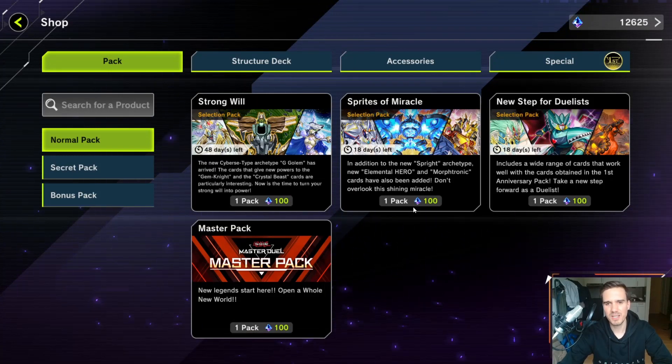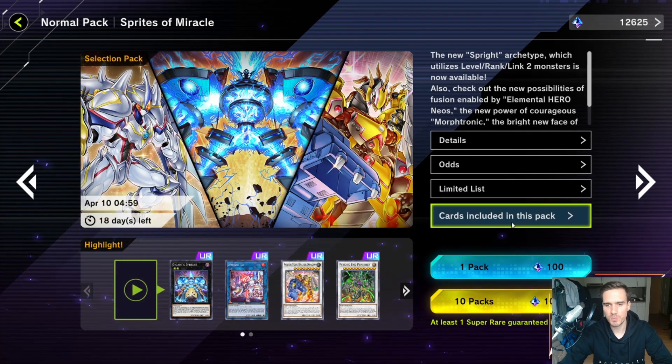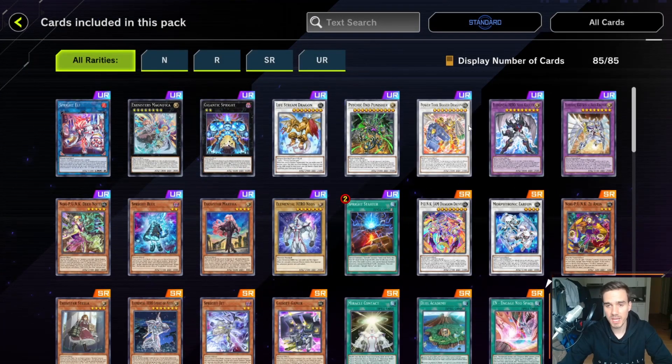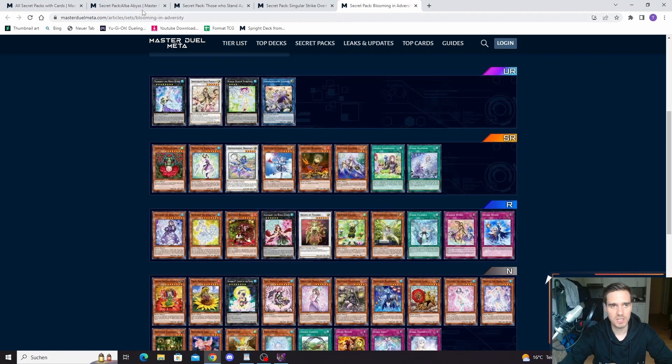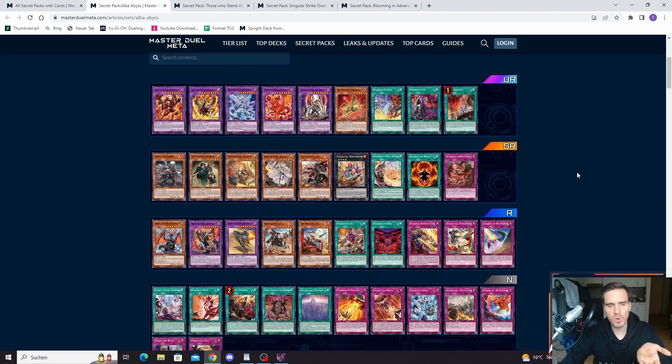By this pretty simple calculation — in most cases it makes more sense to go for the secret pack than the selection pack. But this is a question you basically don't have to ask yourself that often. For example, if there's a selection pack for Spright and you want Spright cards, you have to go for that pack because the Spright cards don't have a secret pack yet. You should never have the thought of waiting for a secret pack, because not every archetype gets one.